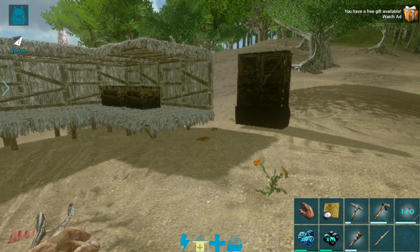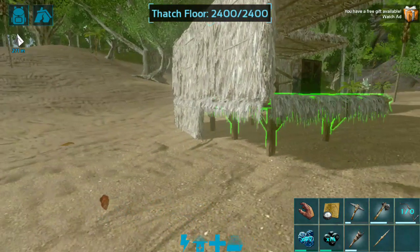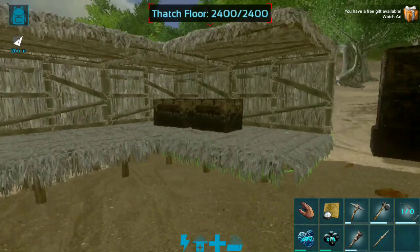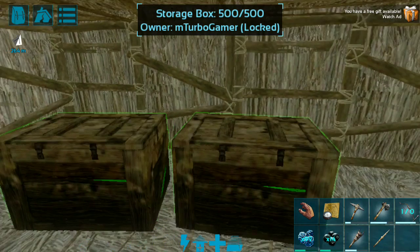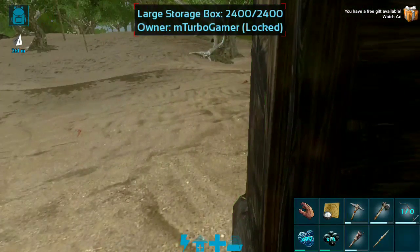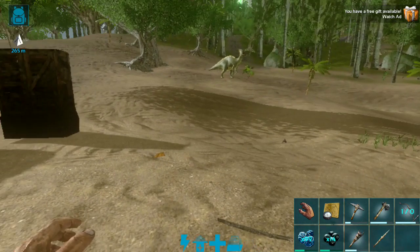In my inventory I have enough materials — I've already farmed around 100 wood and 159 thatch. Here you can see I have built a small base, or rather a temporary base. It has a few walls and I haven't crafted any doors yet. I've placed two storage boxes here, one with basic items like berries, thatch, and wood, and a large storage box with some weapons and armor.